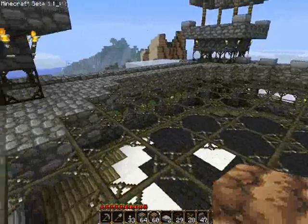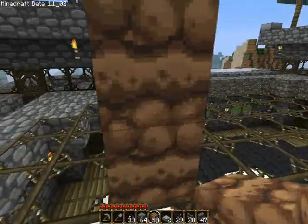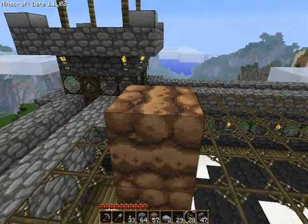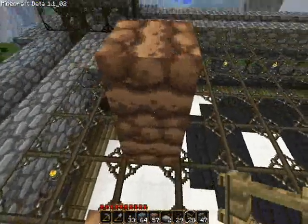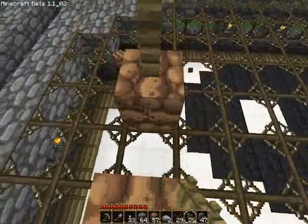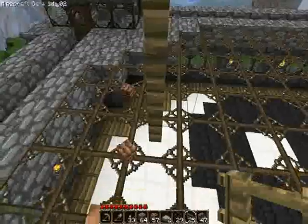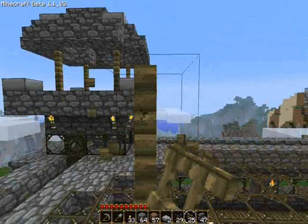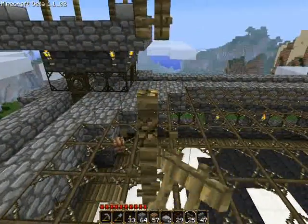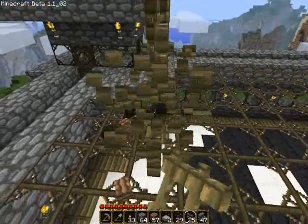A lot of you were wondering last video how to make the beams look like that. All you pretty much do — I'll do a quick tutorial since it isn't complicated. You build blocks as high as you want, then you put it on top, dig away one, put it on top, dig away, and put it pretty much like that. You build it from the top up. It's pretty simple to do, so I don't really need to go into details.